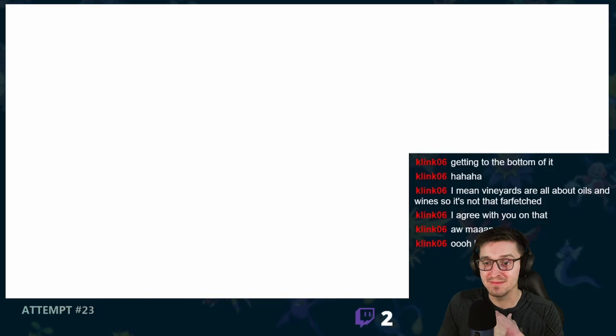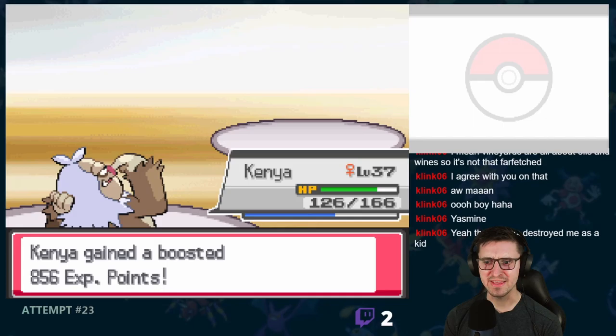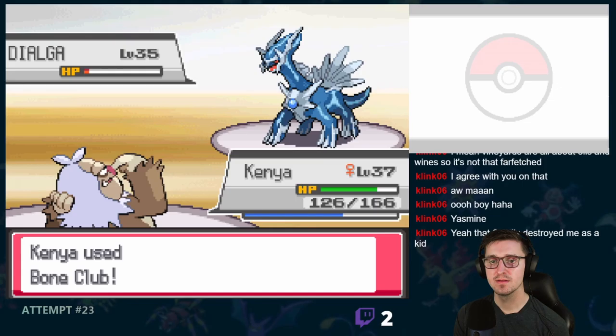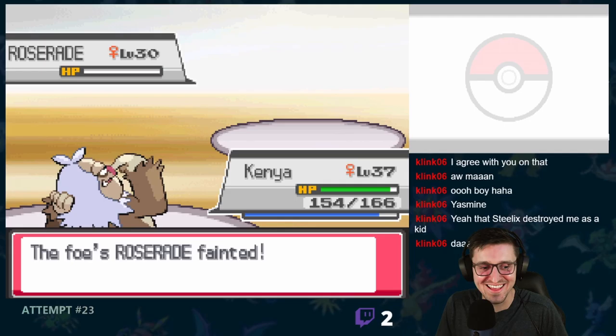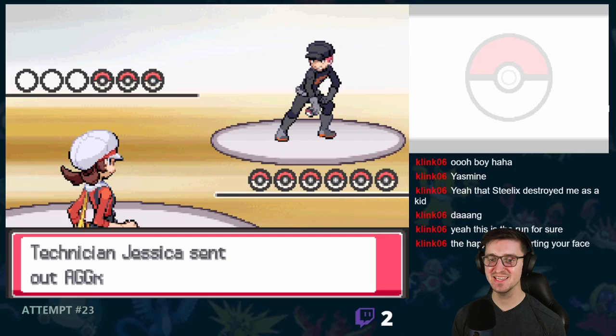So it's finally time to take on Jasmine's gym. This gym, just like Chuck's, is usually a scary one for me, especially with her highest level Pokemon being a level 35. She led off with Huntail, who survived quite a few blows before finally going down to a Mega Punch. Next there was Dialga, Jasmine's trump card, who surprisingly went down to a single crit hit Bone Club. That was surprisingly easy. Then there was her final Pokemon, Roserade, who took a single Mega Punch to the face, defeating Jasmine and earning us the Mineral Badge.